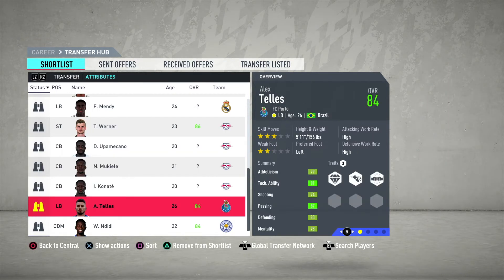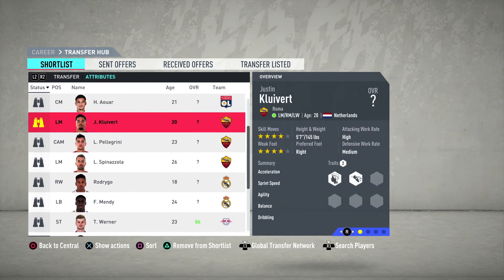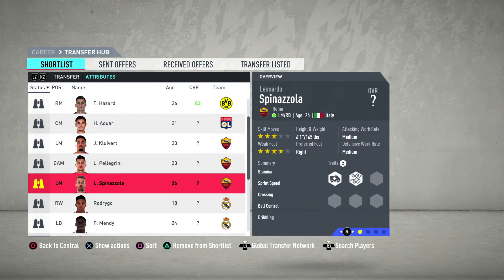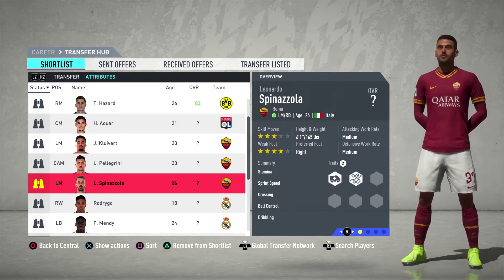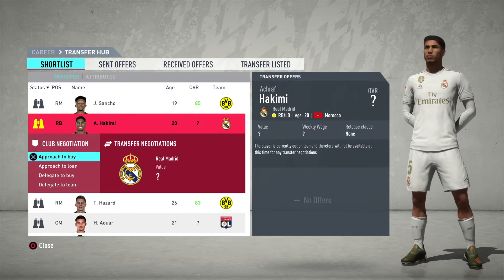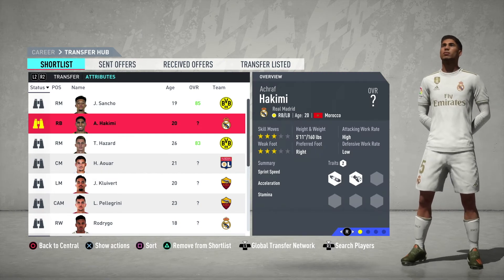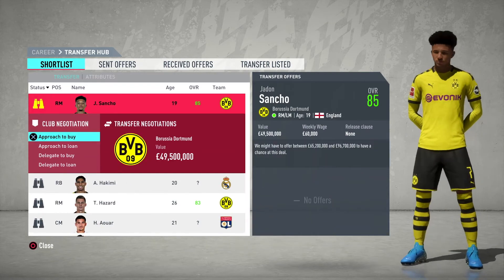For center back we've got three targets: Konate, Mukiele, and Upamecano — they're beasts. We also want a couple of squad players, some wingers. I'm interested in Cliver, maybe Rodrigo, Spinazzola — but that last one is 26 so I want to avoid him, taking him off the list. Hakimi is someone I'm interested in but he's on loan at Dortmund so we'd have to wait until the January transfer window. First up, we're going to try to get Sancho.